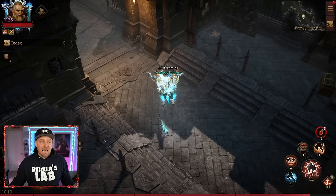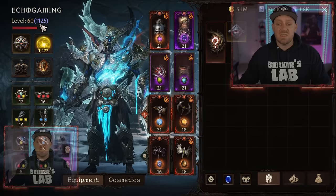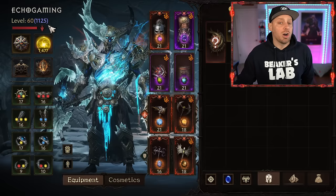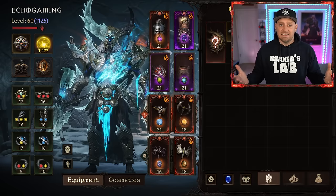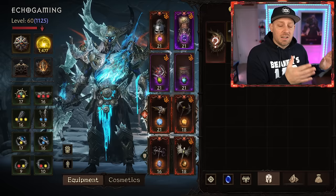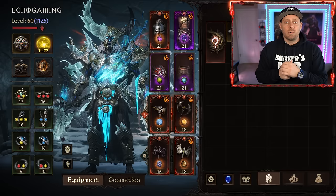First things first, it's really about the campaign. Your character is going to level over time to very high levels — my level is 60, and then I have an additional 1,125 Paragon points, which you earn after reaching max level of 60. As a new player, enjoy the campaign. You play it once — I've played it once since launch and haven't gone back. So enjoy the story, the lore, and the learning experience.